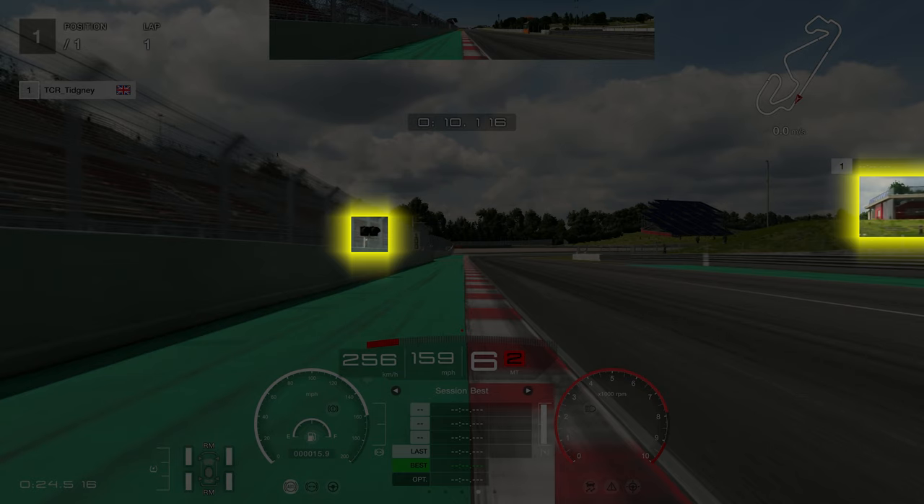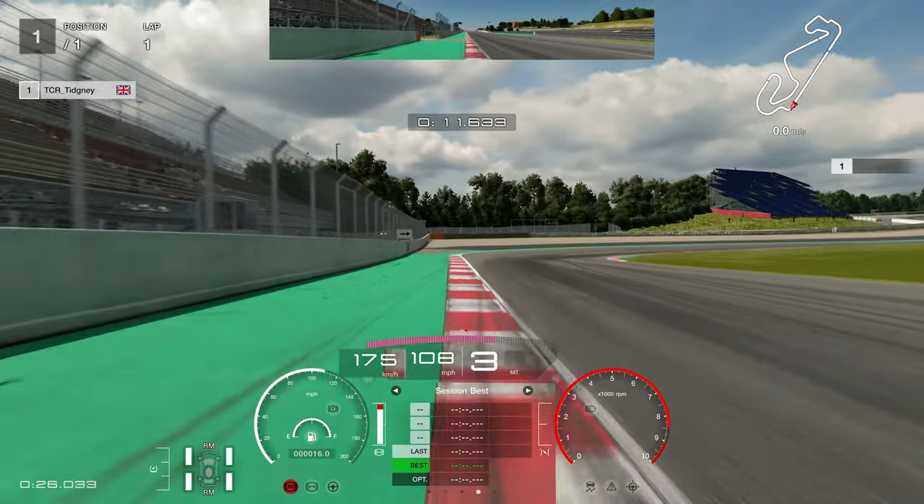As we come towards turn one, you've got the lights on the left-hand side which you can use, but I actually use the building on the right-hand side. I'm using the end of the building in this Ferrari — it's essentially always there, it's a very obvious brake marker. I use it in every single game I play.